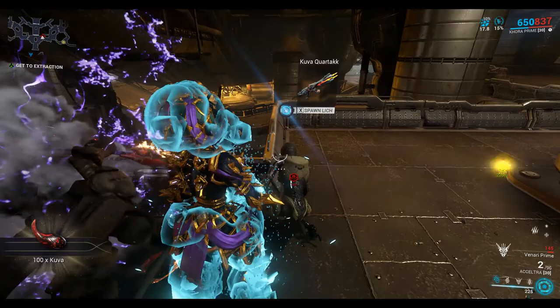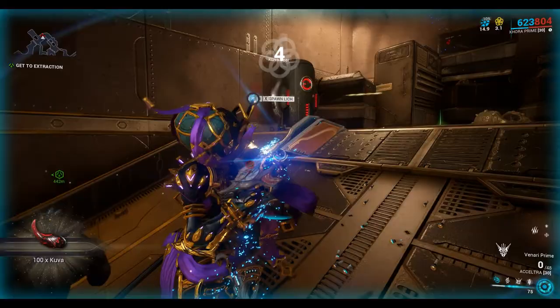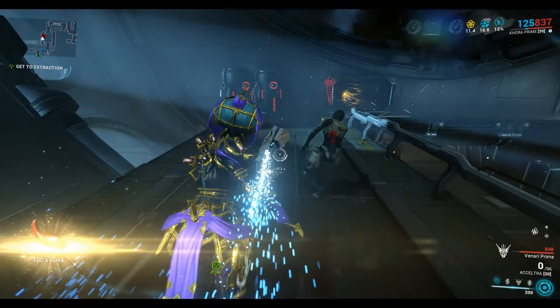You don't activate the Lich until you find the one that you want. Now Khora will create a weapon that's got toxic damage. I'll put a link in the description below of which Progenitor Warframes you should be using for which elementals.